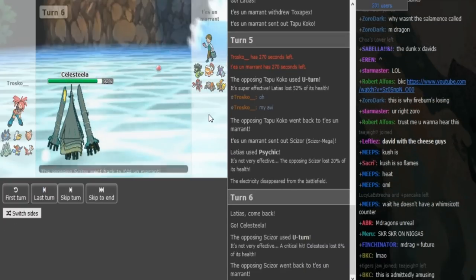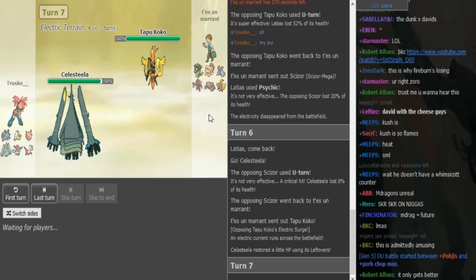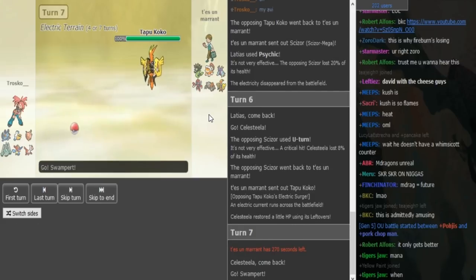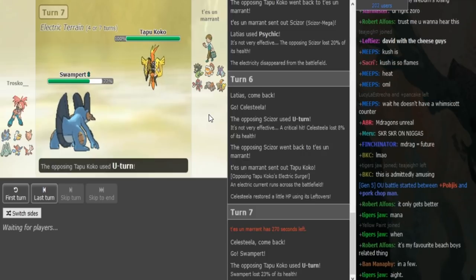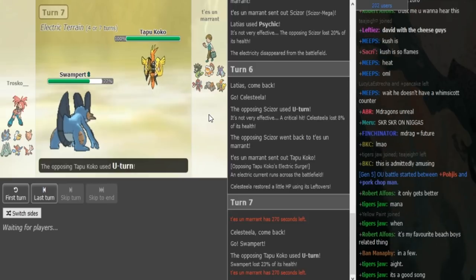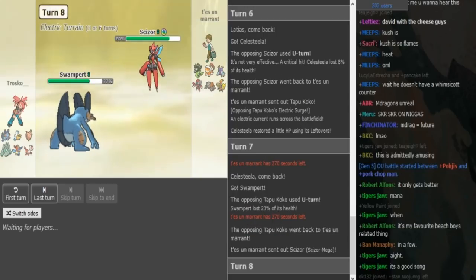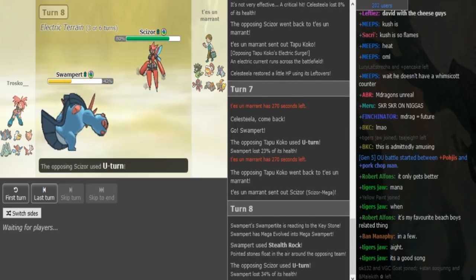Back into Koko, Valiu can just spam U-turn because Celesteela is not a threat. He can just spam U-turn and eventually catch Trusco — Trusco will eventually go to Swampert predicting an electric move. Spamming U-turn is the play to make because eventually he will catch him. He goes to Scizor and just U-turns again — there's no Rain up so Swampert can't do much damage to Scizor. There are the rocks, there is the U-turn, and now Valiu can go to his Lando, which should be Scarf.